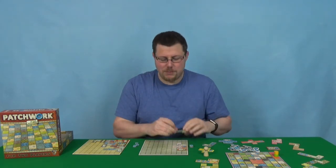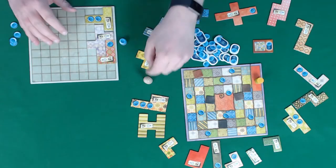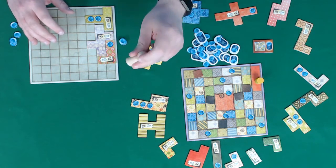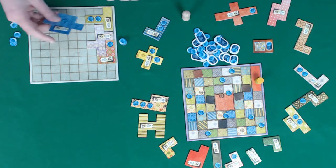In the numero uno spot, we have from Mayfair Games the least thematic game of the bunch, and that is Patchwork — but by far the best two-player game. I didn't try this for absolutely ages because of the theme, but the theme isn't really there in the gameplay. This is an abstract game of spatial awareness using polyominoes — these bits here — as you're filling your quilt. You can only take from the first three pieces available, and whichever one you take, you replace with the next piece, and then you've got to fit it in.